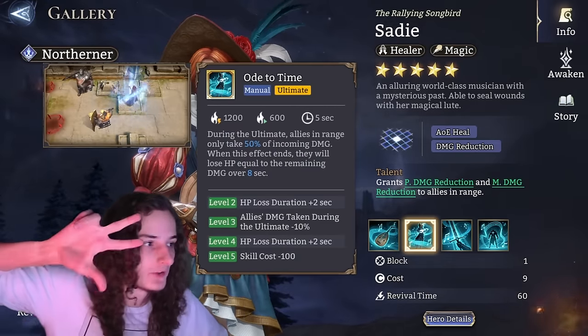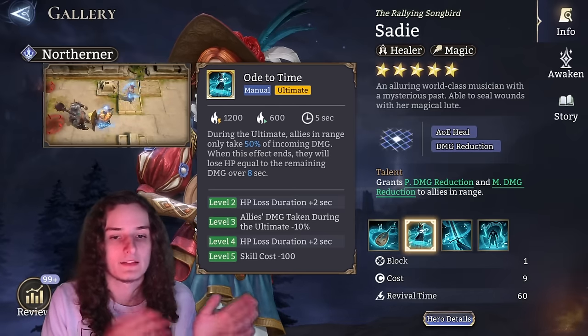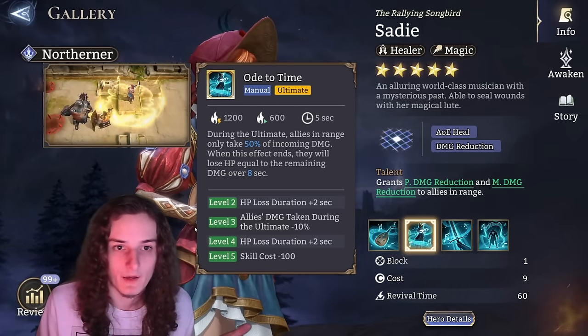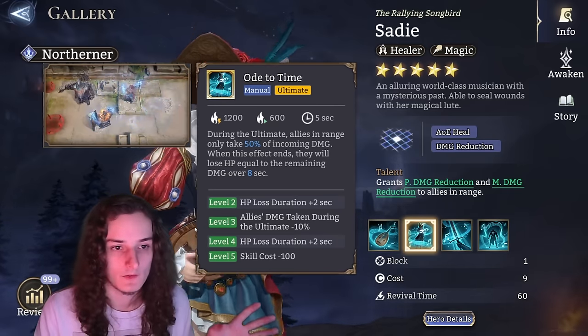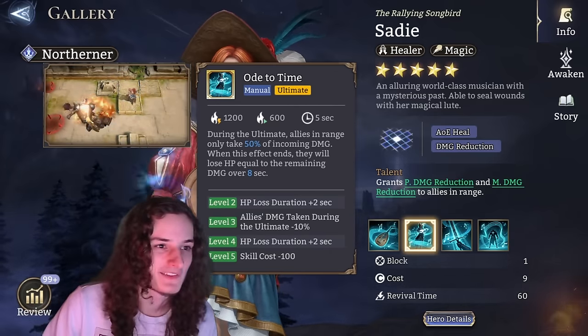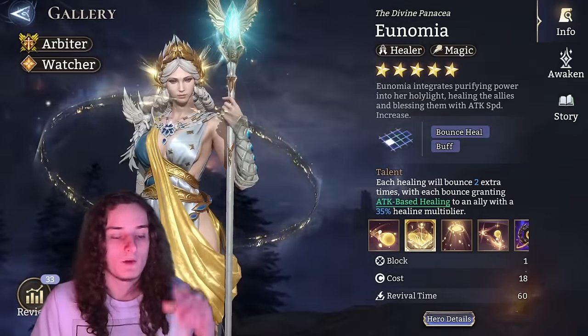Sadie is pretty straightforward — you want ultimate level 3. At level 3, your units only take 40% instead of 50% of incoming damage, which is the biggest power spike you can attribute to Sadie. However many skill crystals you need to invest, get the ultimate to level 3 and stop there.